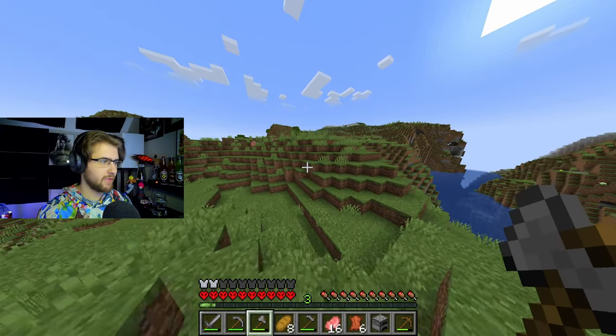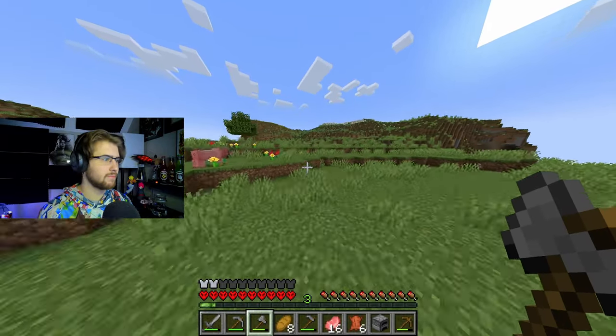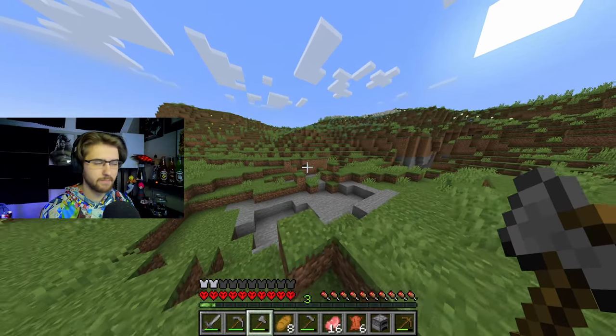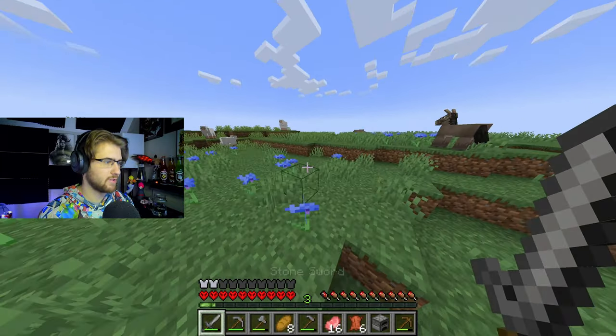So I know we need a perfect spot to live at, and I think over here would be perfect. We'll have kind of a snow village going on — kind of a Norse theme. Or have a bit of a castle, like a kingdom. And we got some donkeys over here — we got a lot of them. And we got some more sheep. I should kill them because I want to get their food and wool.